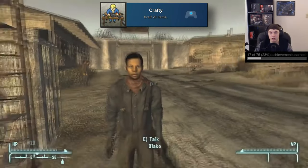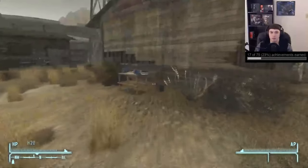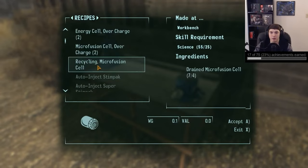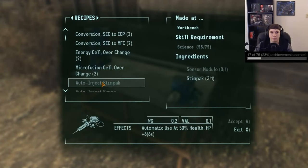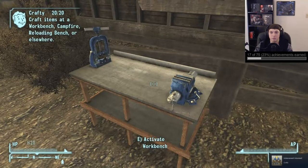Next up is 'Crafty' for crafting 20 items. This can be easily done at any of the crafting tables in the game, especially if you do something like recycling ammo where you're technically crafting 20 items at a time. Yes, that counts — so they probably should have made this number a little bit higher, but oh well, it just makes it an easy one to get.